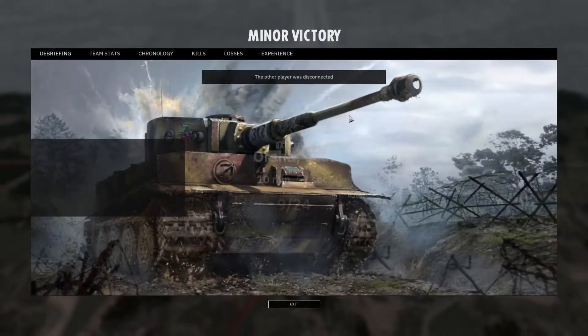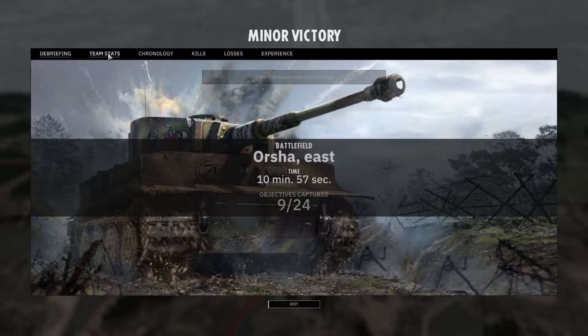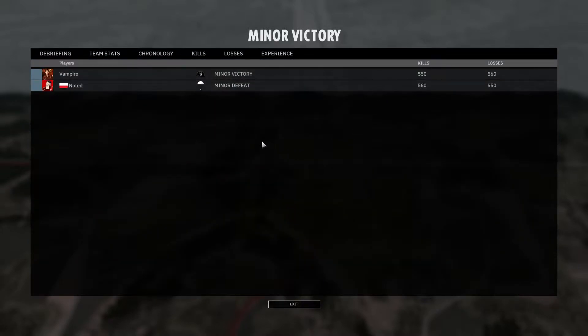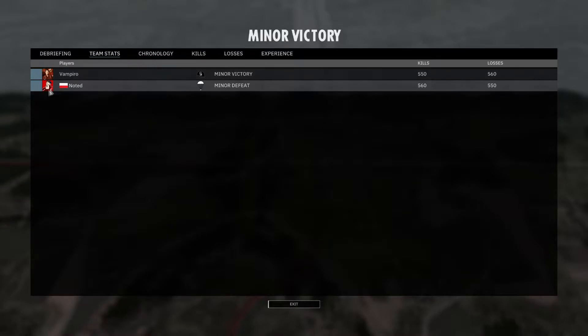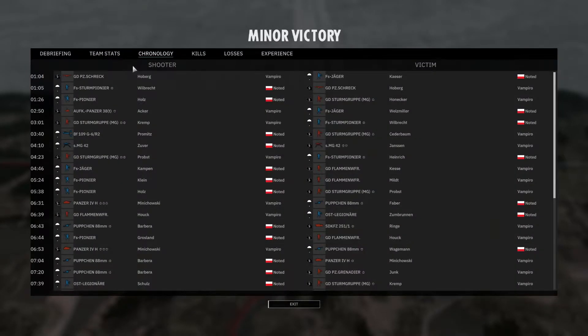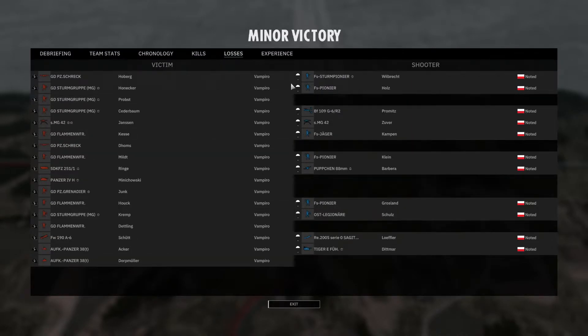And there the match ends — the other player disconnected after 10 minutes 57 seconds. Kills and losses wise it was very evenly matched. First kill by a Panzerschreck, so that's cool. Is there a hero unit? Maybe this Sturmgruppe, a little bit. The Tigerführer killed two Aufklärungspanzers, and the Püppchen obviously did a very good job.